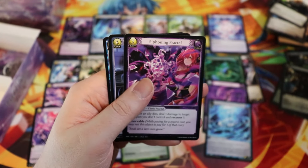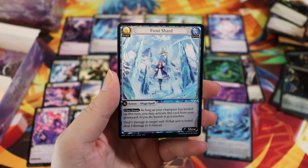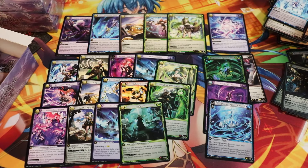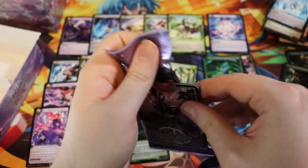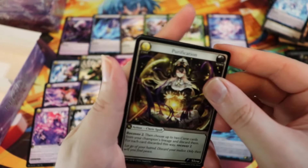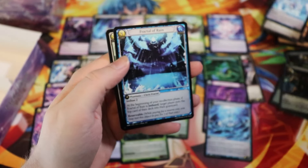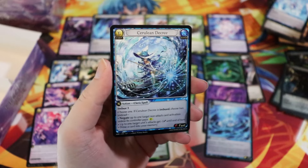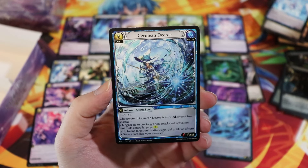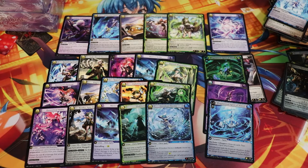Siphoning Fractal, Twilight, and then Frost Shard. More Soddies please, more foil Tristans please. Cerulean Decree — super rare! Very very consistent — we've just been opening five SRs plus the UR.